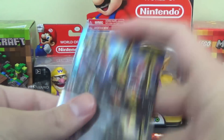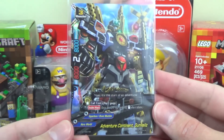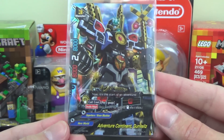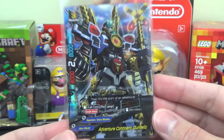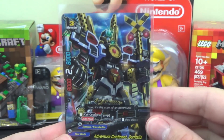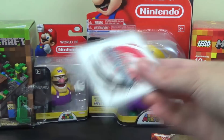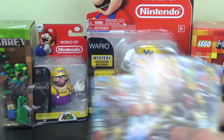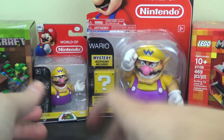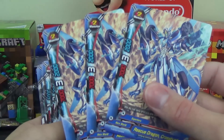Next up is a size 3: Adventure Continent Gunvels. It's 8,000 power, 8,000 defense, with 2 critical, a call cost of 2 gauge, and has double attack — so you could argue it's got 4 critical effectively. A lot of the cards in Hero World look like Power Rangers; this looks like a Megazord or whatever. You get a total of 4 copies, including one foil version. And then 3 more non-foil versions of Rescue Dragon Crossbuster, so 4 total of him as well.